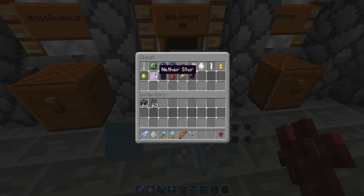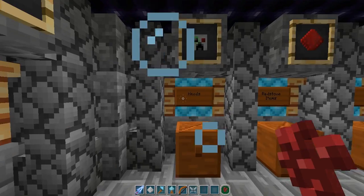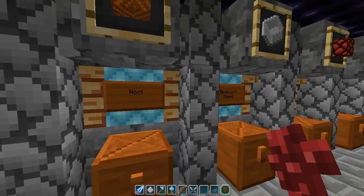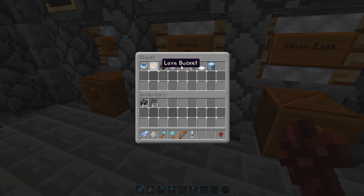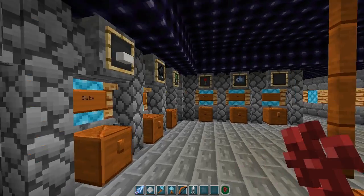Slime balls — a little happy face. Nether star. You could spend so much time in here. I don't want to look in there because I'm excited to see the mobs when we go later. So yeah, you can download this map. What is that? That's a blaze rod. I love those scissors, I gotta say.